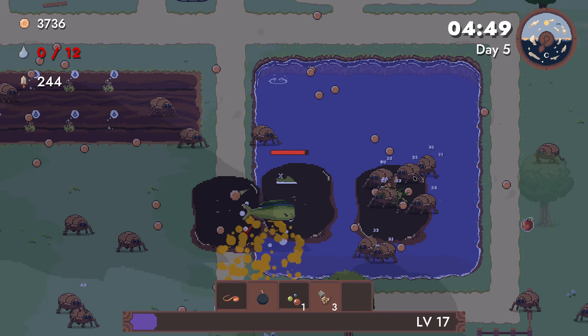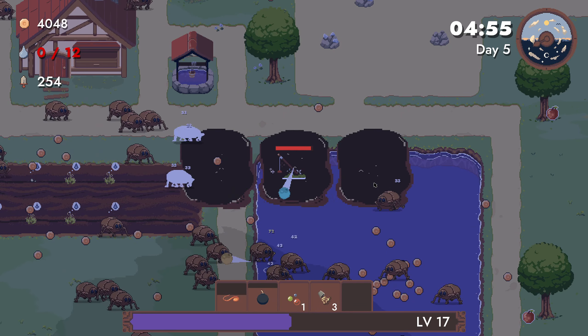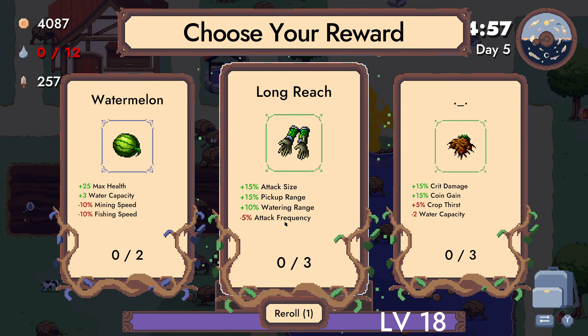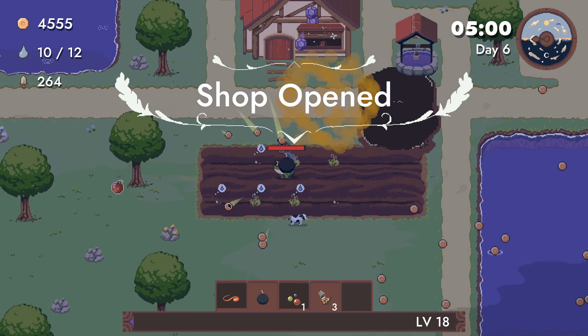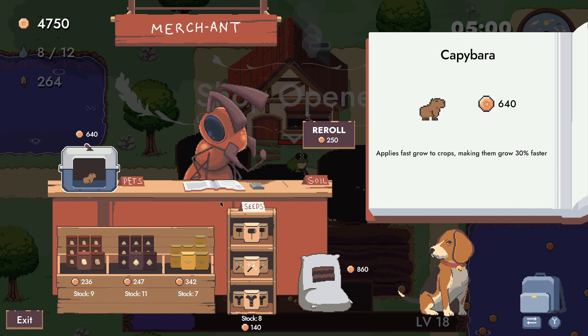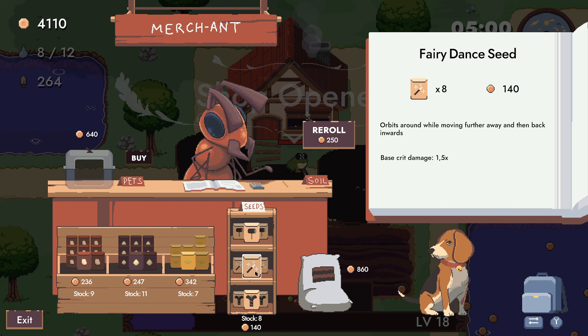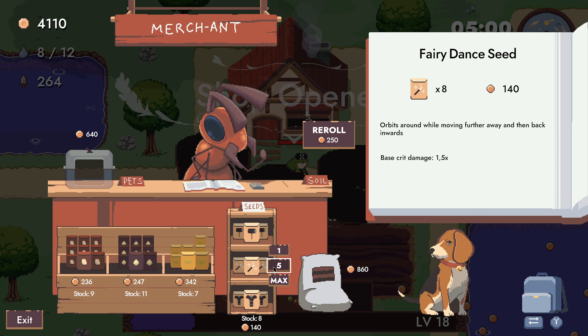We get more money. Long range, attack size, pickup range, watering range. The Bibara applies fast growth to crops making them grow faster — oh, I'll take this. Very dense seeds orbit around while moving further away and then back inwards — I'll take this.